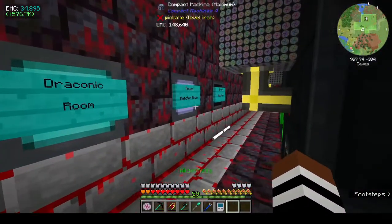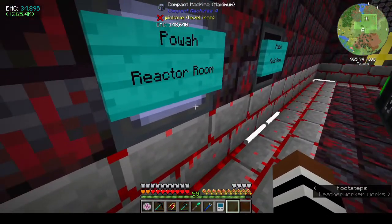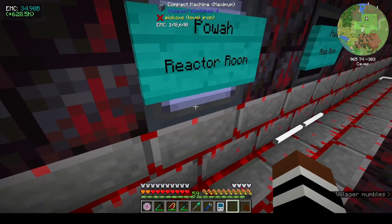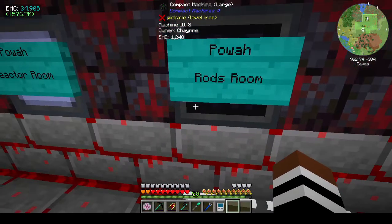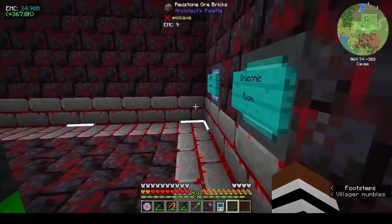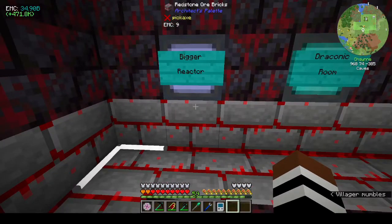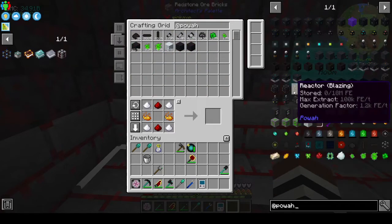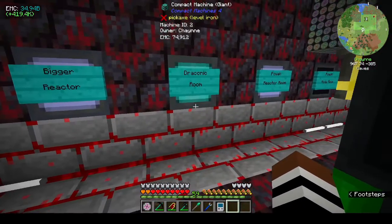I made some extra compact rooms - I've got one for Draconic Evolution where I'm going to be putting in the crafting cores and stuff. I need to put in more power reactors - the highest level we can, which I think is nitro. I also have a room to do the rods to make the different levels because the higher levels are not EMC-able. Let's check just in case - nope, they're not EMC-able.